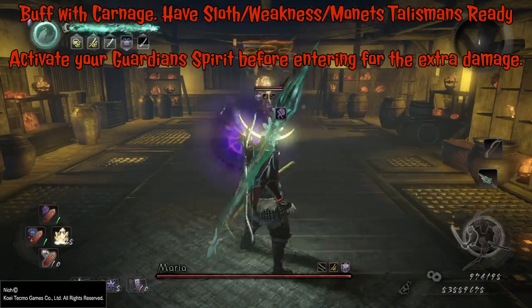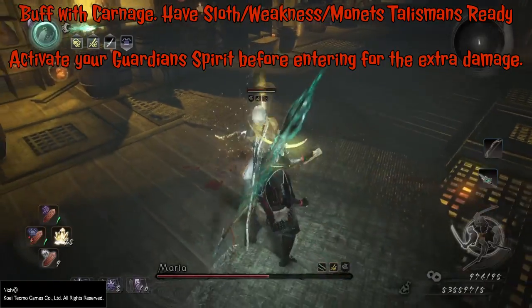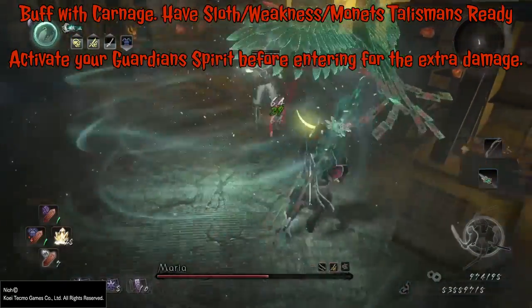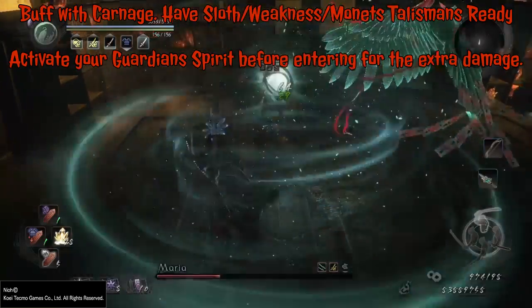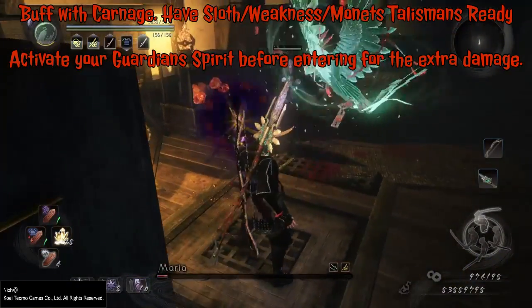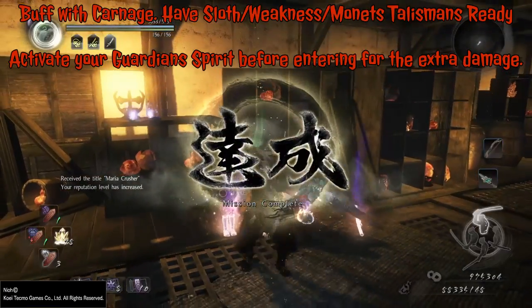As soon as she is standing in front of you, debuff her, move in, and use the moment talismans. She will go down — cast it again. Sometimes she will attack, sometimes she will not, but if you cast it a second time you're 100% guaranteed that she will fly into the air during the guardian spirit's animation. Perform this a few times according to how much damage you have and whether or not you have killing strike, and she will go down without trouble.